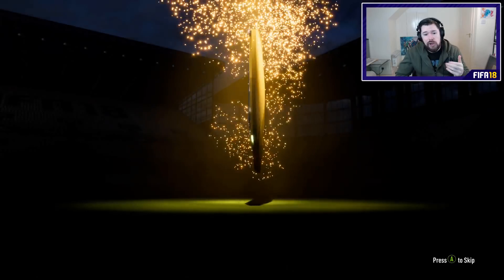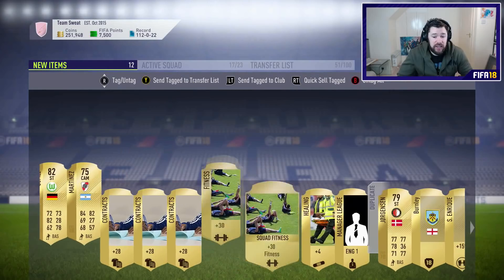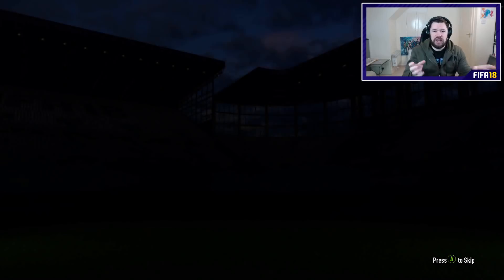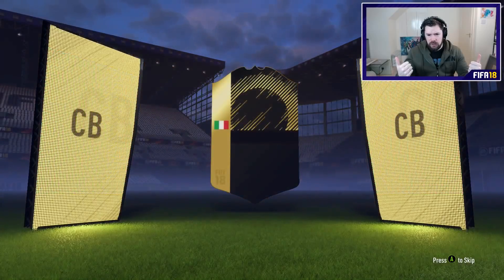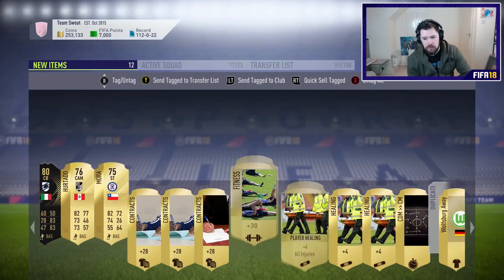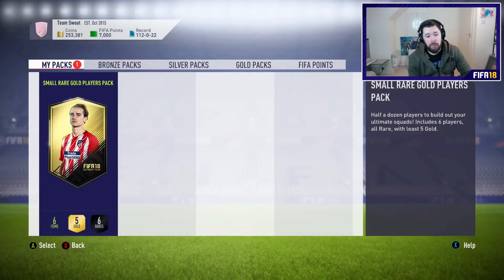That will be the end of the first video. Probably going to see a lot of content from me today depending on what EA release throughout the day. Ooh, is that an inform? Inform! Is it a big inform? Italian — I don't remember him. Who is that? Ferrari. Yeah, he's slow — that's funny. But we're getting an inform, I'm content with that. We can pop him into the club. We'll send these guys into the club as well, discard the rest, and then move on to our small rare gold players pack.